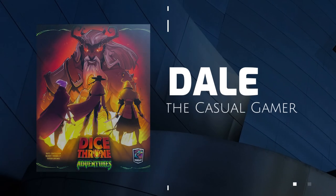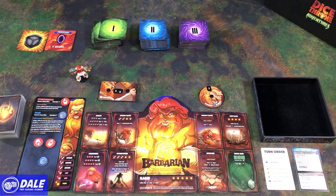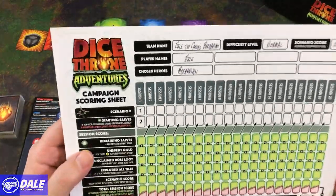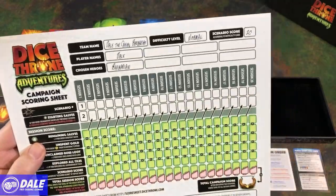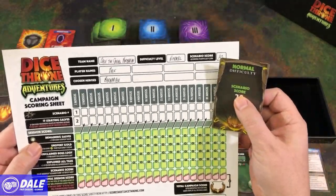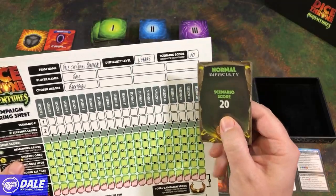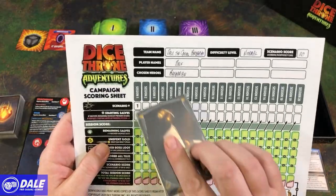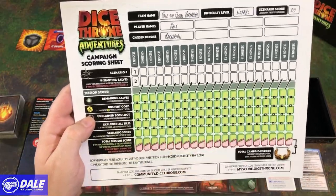Welcome. In this video, we're going to do a solo playthrough showing you how to play Dice Throne Adventures. This is going to be session one and will be what they call a portal crawl. First, we're going to set up our campaign sheet. Team name: Dale the Casual Barbarian. We're playing on normal difficulty because I've never played this before, so I want to give myself a chance. Scenario score is going to be 21. I'm Dale, playing the Barbarian.